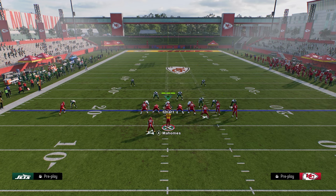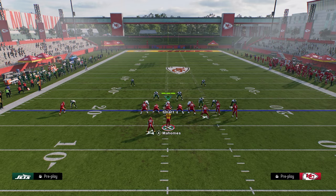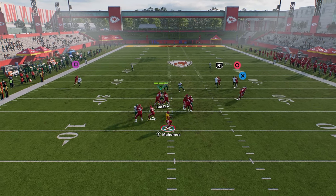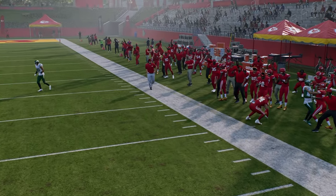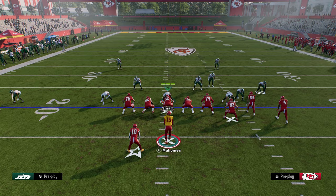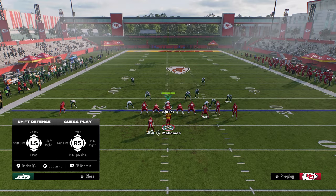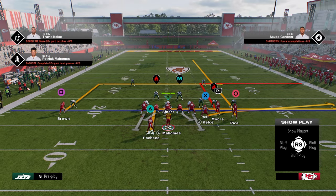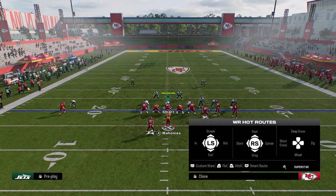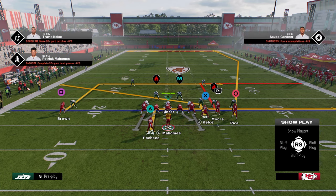I'm going to take the circle receiver and stem him up one. As you see, it's going to change his route. Then we're going to smart route him, and you'll watch this fade essentially get more outside. The beauty of Flood is that you have the capability to have these out routes that are really, really good against man. So to beat man coverage, we're going to put our running back on an in route, our tight end on a slant, and then stem this fade all the way to the sideline, making it kind of a glitchy fade route.